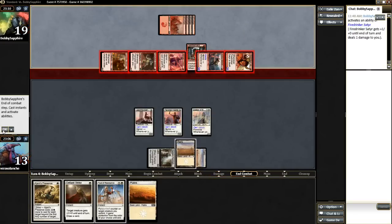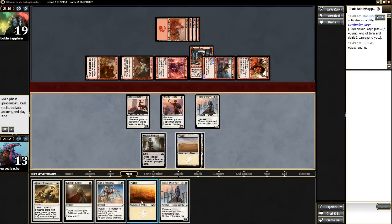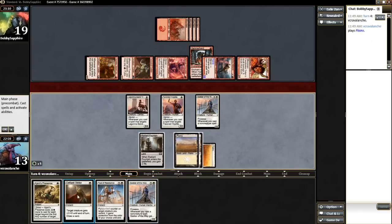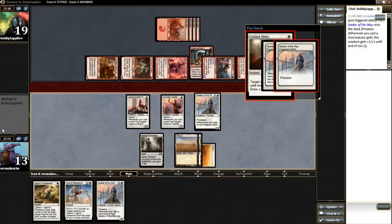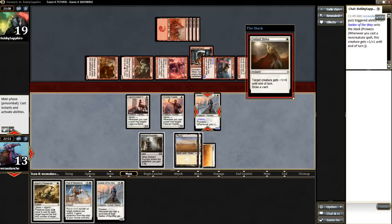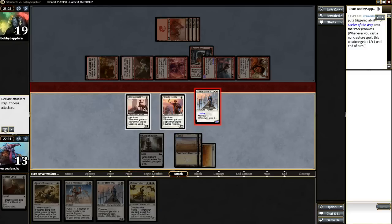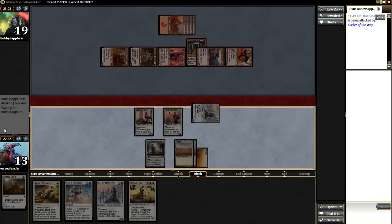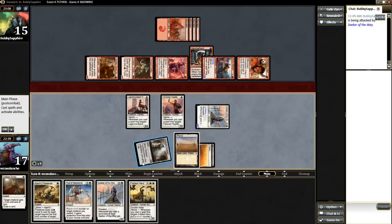So I'm down to 13. Nothing with the Seeker. We have double Seekers now, actually. I'm just going to Defiant Strike this Seeker because I want some lifelink here. I'm just going to keep up the Feat of Resistance... no, I'm going to cast another Seeker. This kind of negates that swing. Back up to 17. We'll put out the other Seeker.